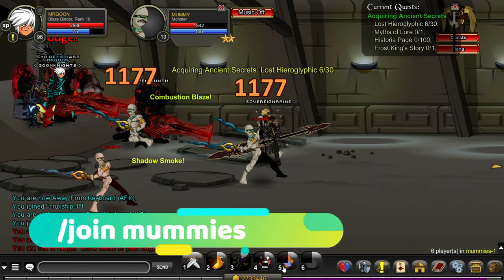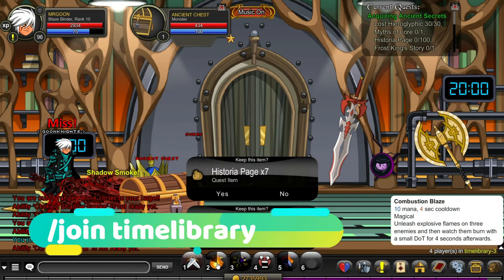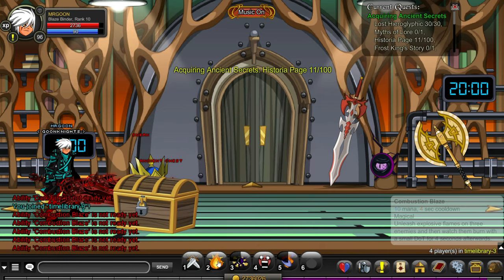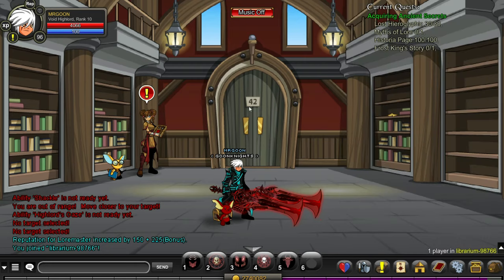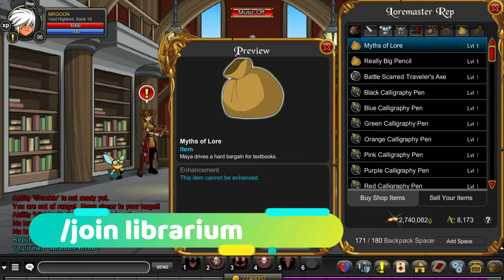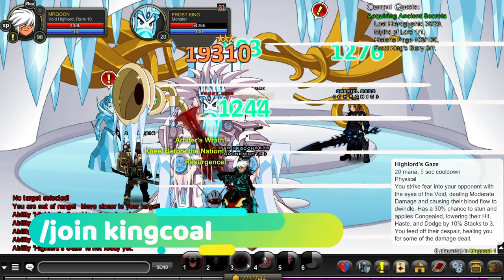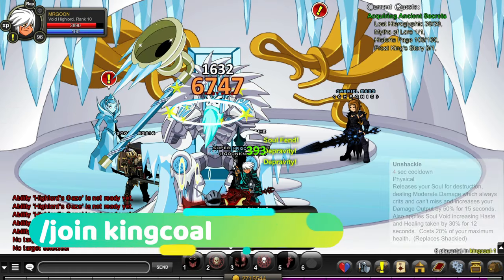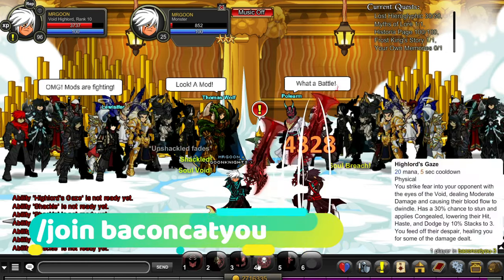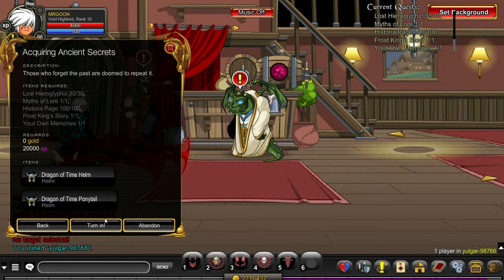First of all join Mummies and that is where you'll get your first quest item. You can join the Time Library for your Historia pages, which drop from pretty much any monster in the area. Next up you want to join Librarium where you need to be a rank 4 Lore Master and then you can access the shop to buy the Myth of Lore. Next join King Cole and once you've defeated him a few times you may get the drop. The same applies at join Baking Cat U where you defeat your mirrored self and you'll get your quest item.